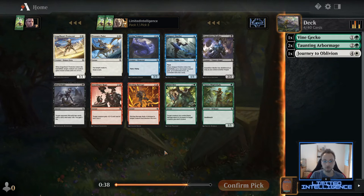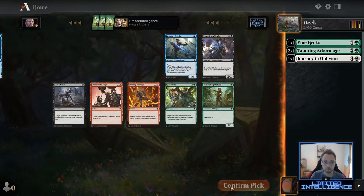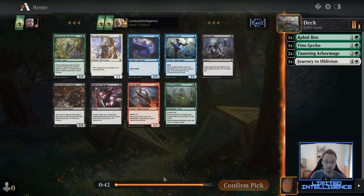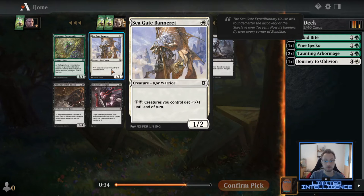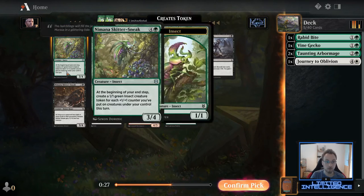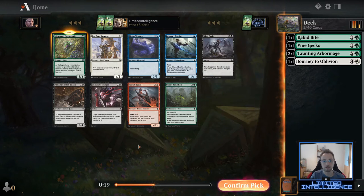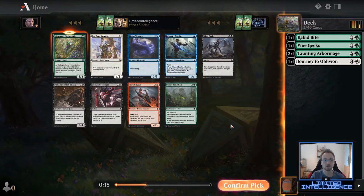Now all the good cards are gone, so just try to stick to your color. By far the best card in this pack is Rabbit Bite — it's on-color and green often has a hard time with removal, so I'll very happily take it. I'm pretty fixed on green at this point. Next pack, looking at white and green: Seagate Banneret isn't too great in green-white, but Horn Beetle can be quite good if you get some counters going. It's by a large margin better than other options, so we continue the easy way and take the green card.